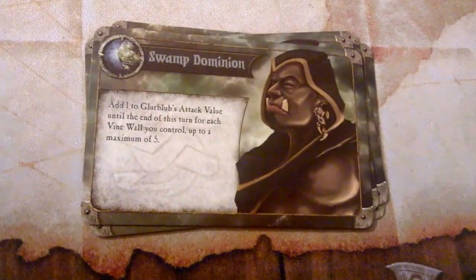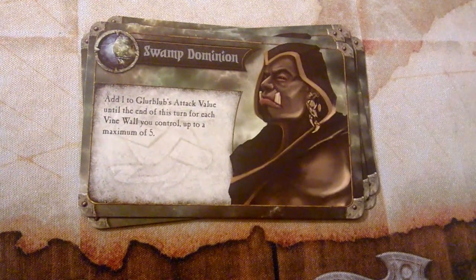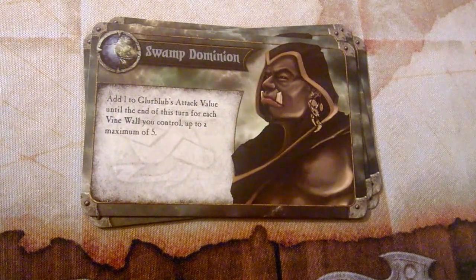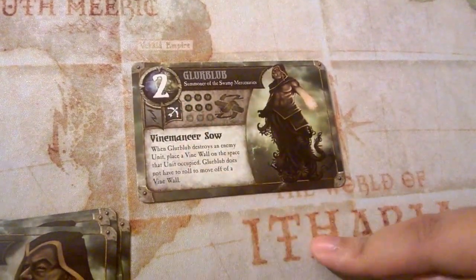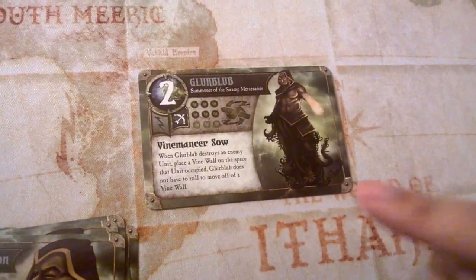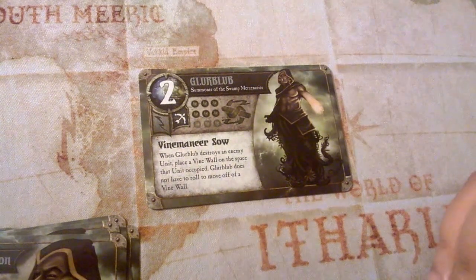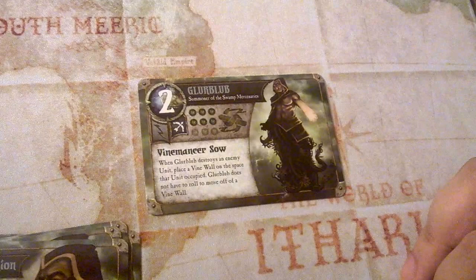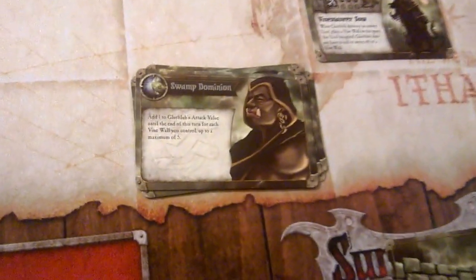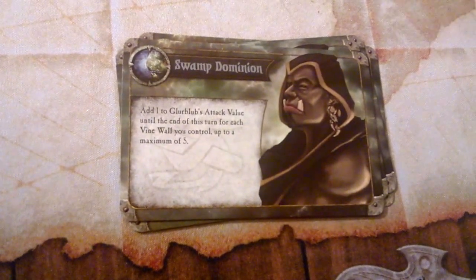The first event card is called Swamp Dominion: add one to Glurblub's attack value until the end of this turn for each vine wall you control, up to a maximum of five. We verified on the Plaid Hat forums that this counts all vine walls anywhere on the board. Glurblub naturally rolls two dice, so if you had five vine walls, you would add five to his roll for one turn — giving him a total of seven dice, which is the maximum.